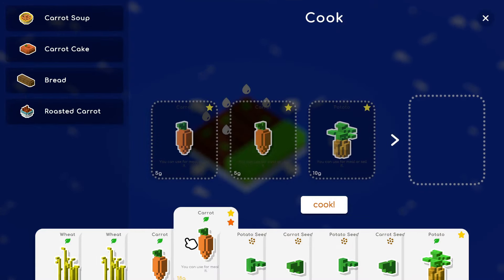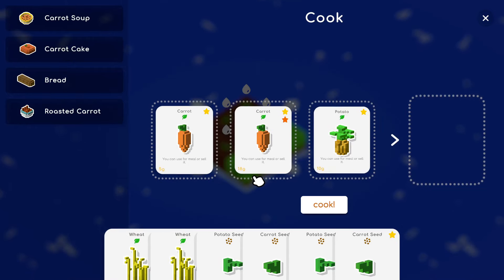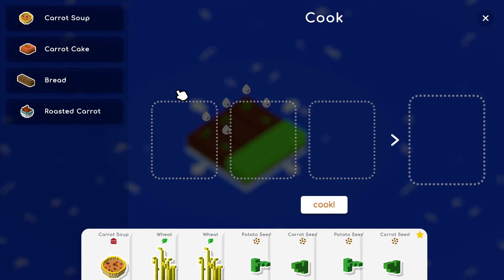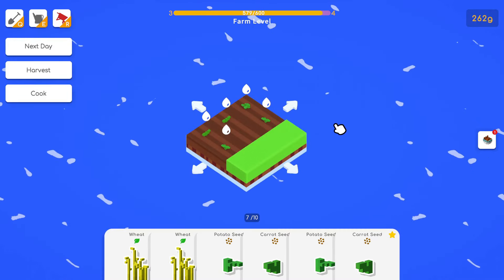Let's do the carrot soup: we need a carrot, a carrot, and a potato. Potatoes are worth a lot — five, five, and 18 gives 23 with a bonus. That's 53 plus the bonus, giving us 85. The other quest is roasted carrot which we don't have right now.